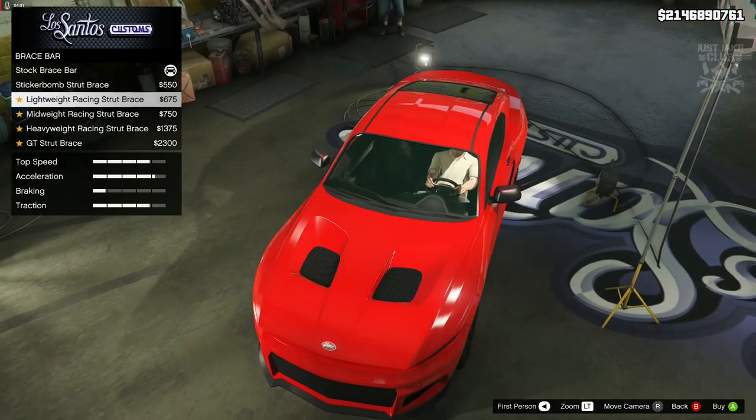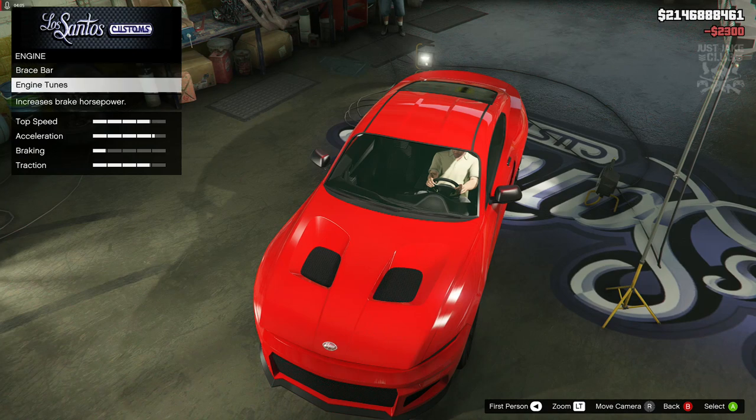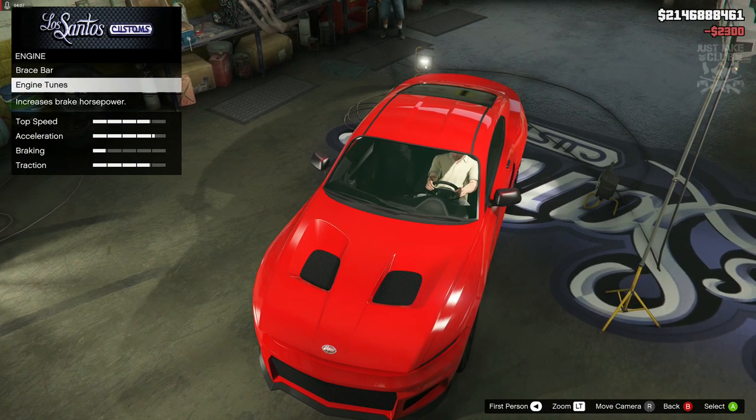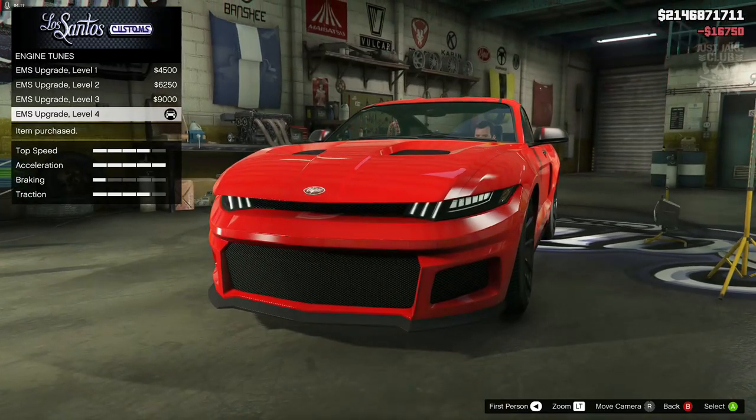You can purchase a brace strut if you want to — it doesn't really matter. I'll just go with a GT one for now, but it's not essential, you don't need to purchase it. Then we're going to go to the engine tunes and get the level 4 engine upgrade.